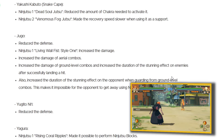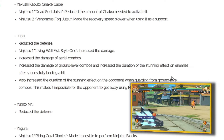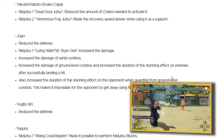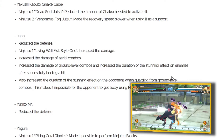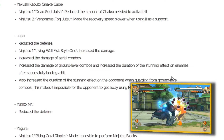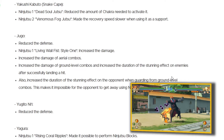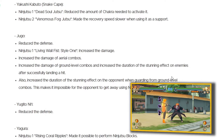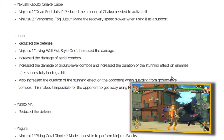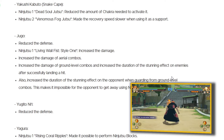As for Jugo, living wall fist style 1 — increased the damage. That's fair; it's a straightforward jutsu that goes in a straight line, parallel and easy to dodge, so the reward should be higher if you land it. They also increased the damage of his aerial combos. This last line is actually funny though: it now makes it impossible for opponents to escape using ninja moves while guarding. You're saying people could escape Jugo mid-combo if they were blocking with a ninja move? That's crazy — I can see why people didn't use him.